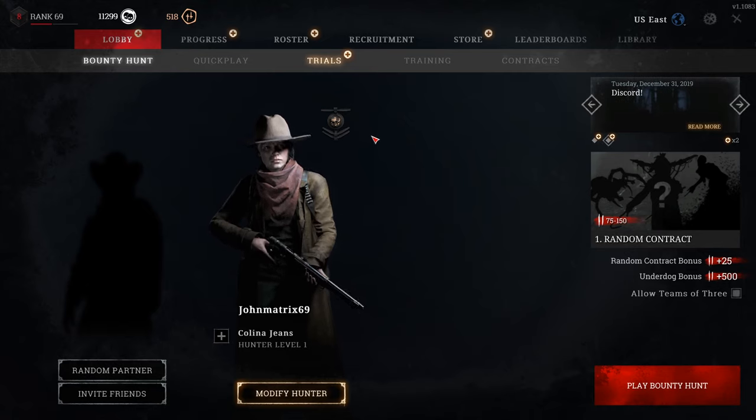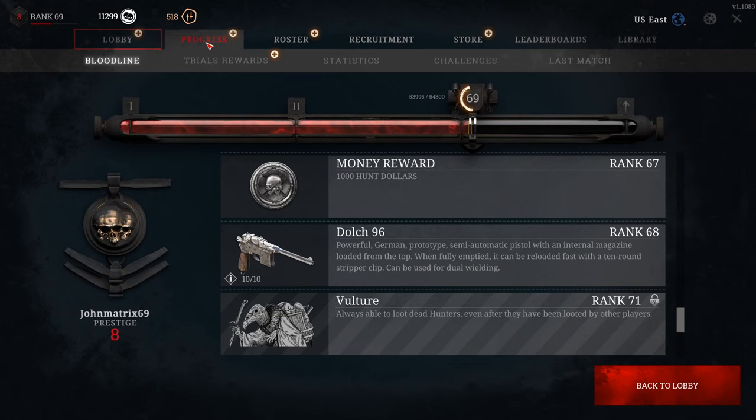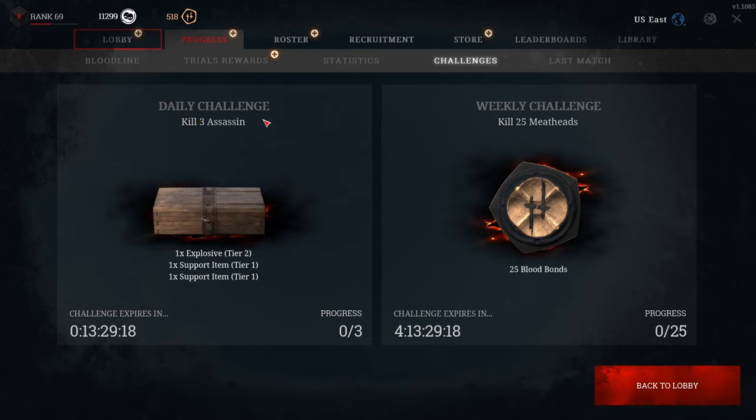Another good way to earn money that tends to get overlooked is to check what your dailies are. Right now I have a daily challenge to kill the assassin three times and I get a tier two explosive and two tier one support items. I've had dailies like 'kill five hives' and gotten aftermaths from that. Items you get from your dailies are not contraband, so you can sell them and get half the money back. Sometimes dailies will just give you money directly as a reward. You also have weekly challenges that usually give blood bonds, sometimes better weapons or money as well.